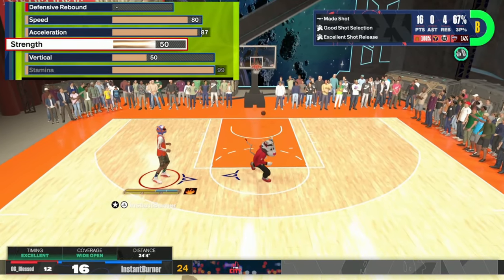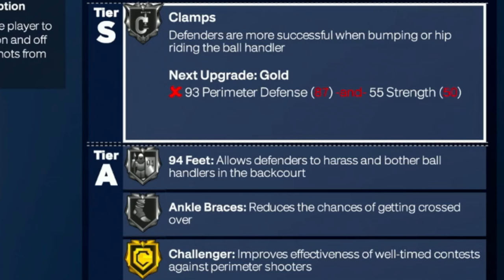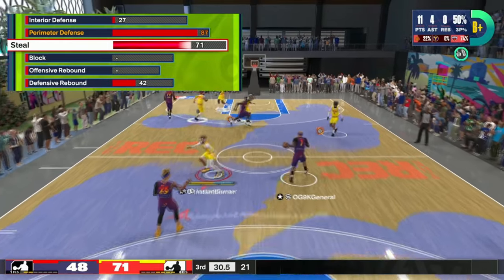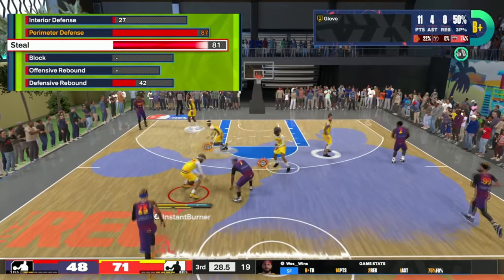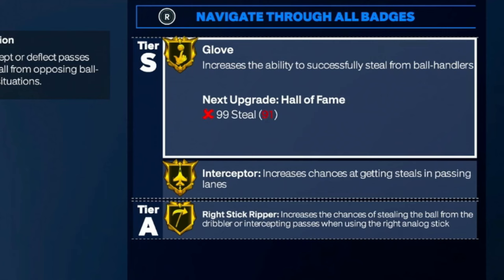Now let's move on to defense. Perimeter defense went with an 87. That's going to give you silver clamps and the big one — challenger on gold. So you don't have to play people so tight; you're still going to be able to get a contest if you have hands up defense. With the steal, like I always tell y'all, if you're getting cooked, your last resort is stealing the ball. So on these types of builds, I try to have steal kind of high. We went with a 91 on this — it's going to give you gold glove, gold interceptor, and the big one that a lot of people sleep on, which is right stick ripper. When somebody's backing you down and they try to spin off you, right stick ripper and you'll steal the ball. You're going to get all those on gold.